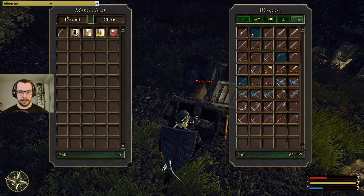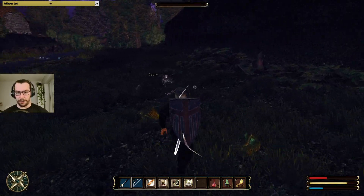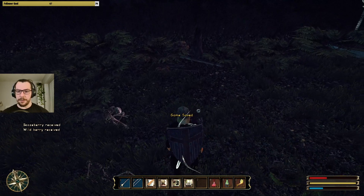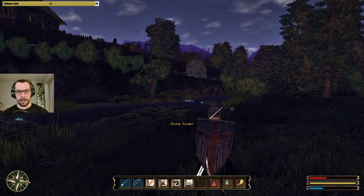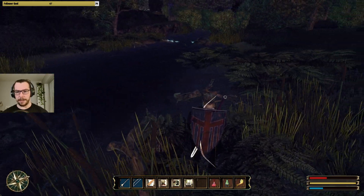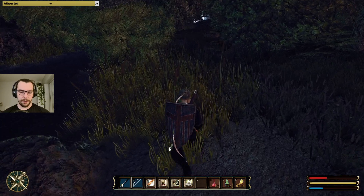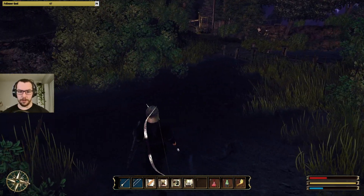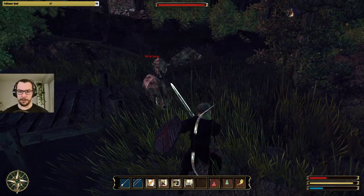Luckily he was quite easy to deal with, and his projectiles were quite easy to dodge. I like that you get those little notifications on the left side to tell you what you picked up, because I don't even look at the things I pick up anymore — I just pick them up. That's what you do when you have unlimited inventory space. I'm not sure if it's worth getting better armor at this stage. Armor is quite expensive, and I don't really know what the difference is between the different armor sets from the orcs, mercenaries, or the different factions.